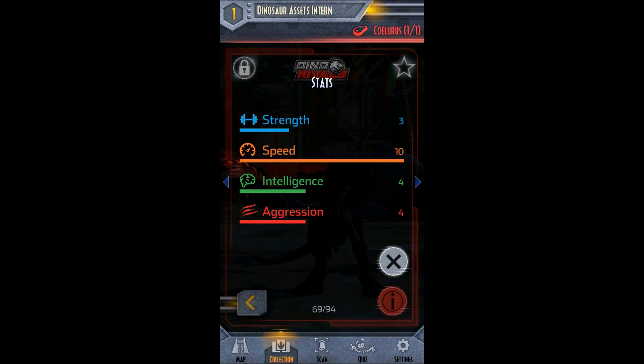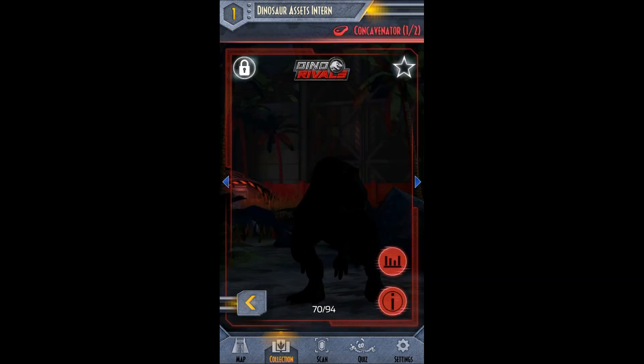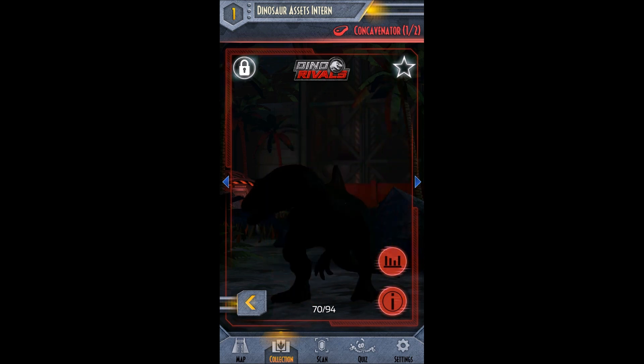It gives her stats too — strength, speed, intelligence, aggression. And the cool fact: being small, she is sometimes the prey of bigger dinos. Then our next one is Concavenator, one of two. She looks awesome.